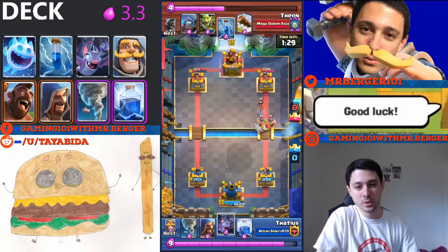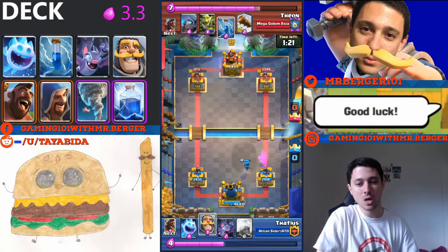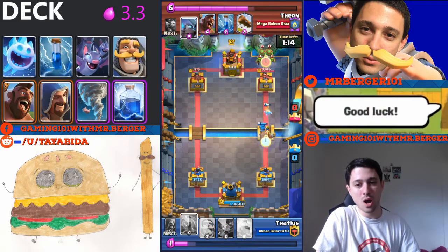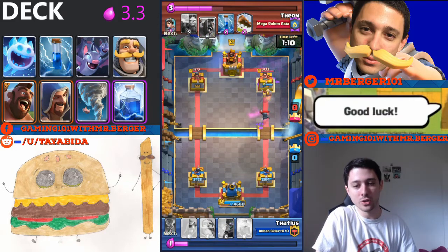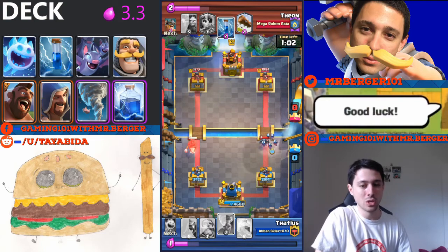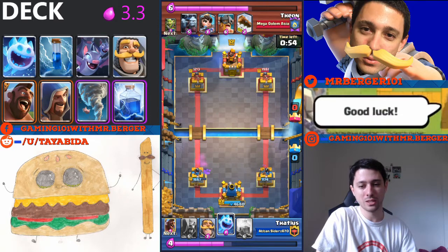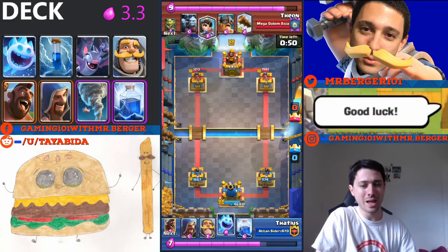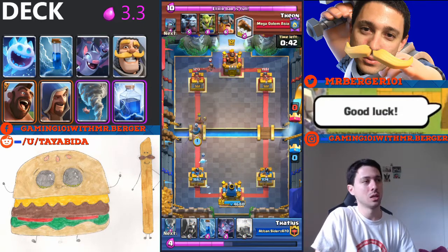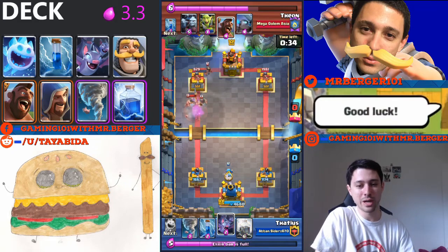In this match, it's looking really good for me most of the time — I think it was just one or two little mistakes at the end. A good play: I pull in the princess with the tornado, also pull the E-barbs away from the tower and splash it all with the wizard. I get a really good elixir trade there. Then the ice spirit freezes all the goblins in the goblin gang and the zap destroys them all — zap normally wouldn't kill regular goblins, but it worked out really well.